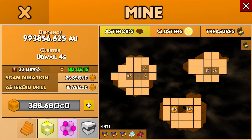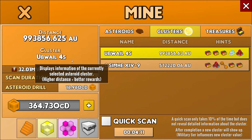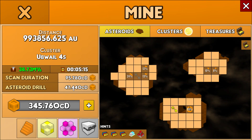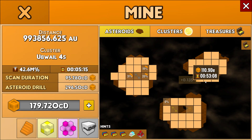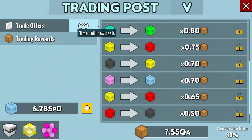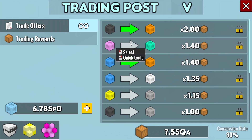This is where I mine seven at once. I upgrade the scan duration, and then upgrade the asteroid drill as well — that's as far as I'm going to get for now. I'll come back with more money. I'm doing a run, and here I see a treasure at 0.135 — I'm going to look at what that treasure is. I kept that part in; once again, it's almost real time.